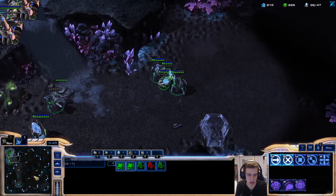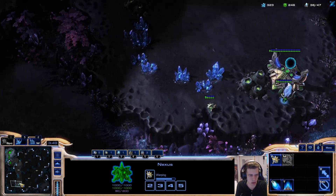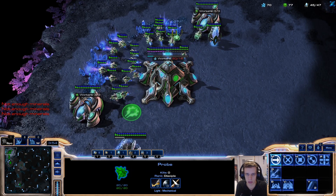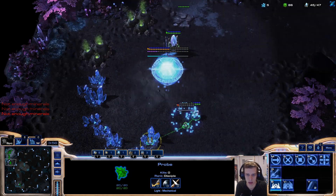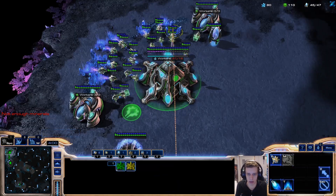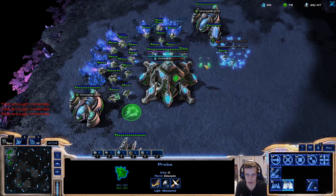We get one of these — this was a good fight for us. I think we killed three stalkers and lost only a single one. So I'm going to put some pressure on our opponent now with the three gate, with the nexus we have, and then we get a robo behind this. That was the plan, the OG plan, and we're going to stick to that.